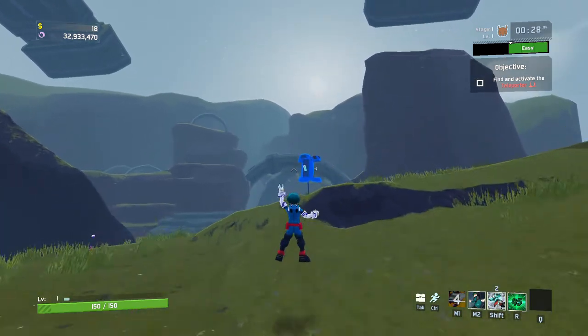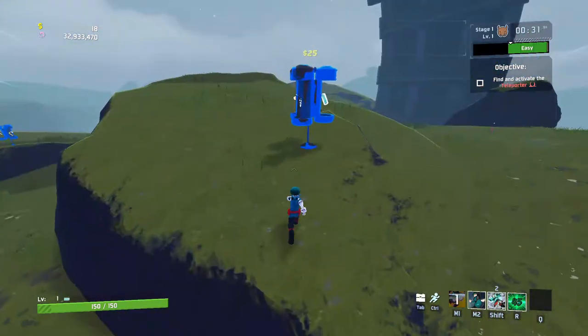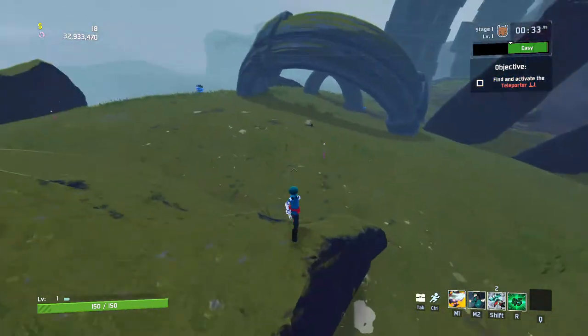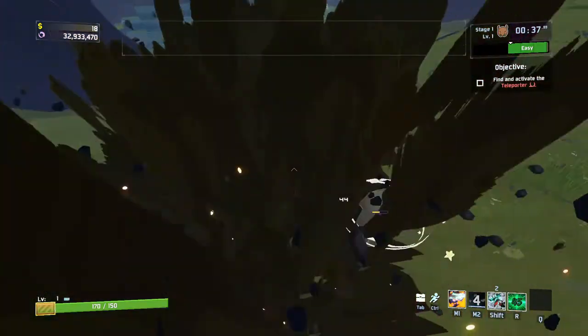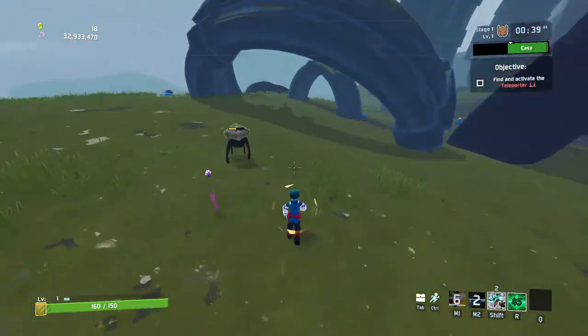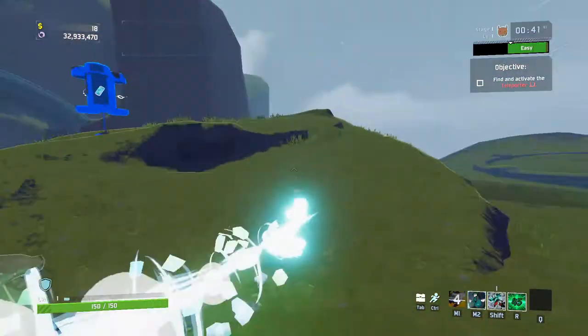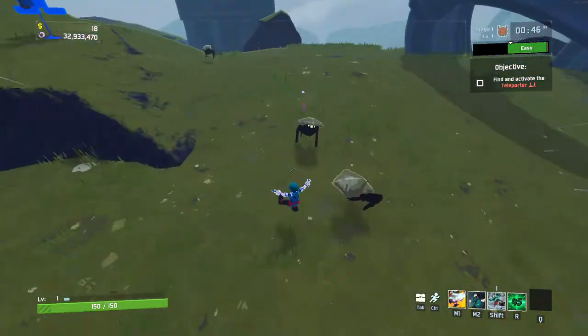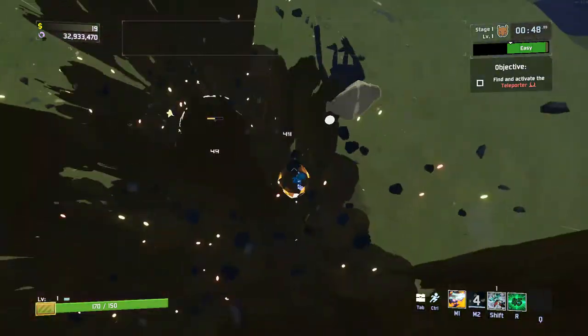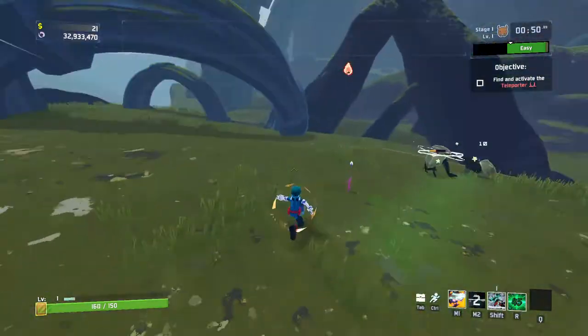Then we've got the right-click - this is like the best right-click. It creates more damage and it does interrupt enemies. Then we have the shift which is like a small stun with low damage. I do like the other one but the fact that it stuns is so nice.